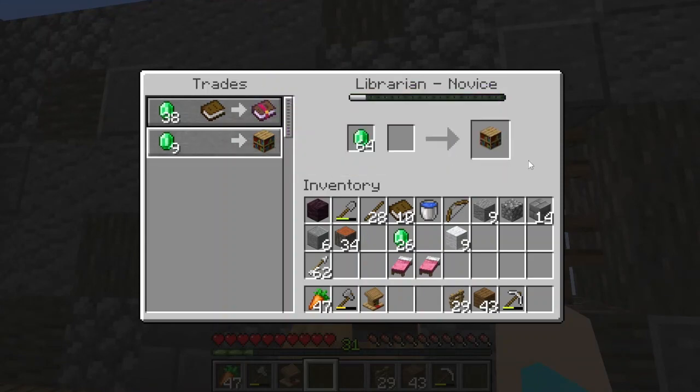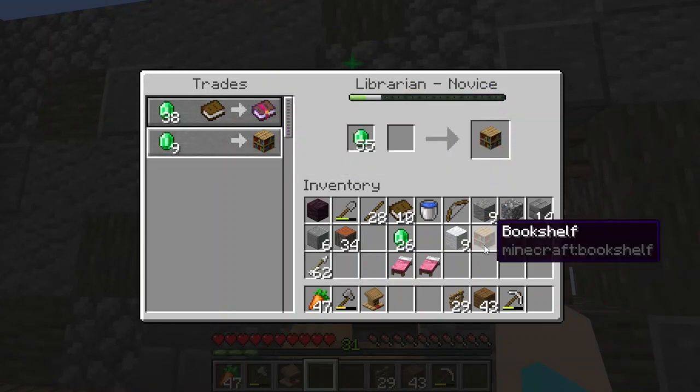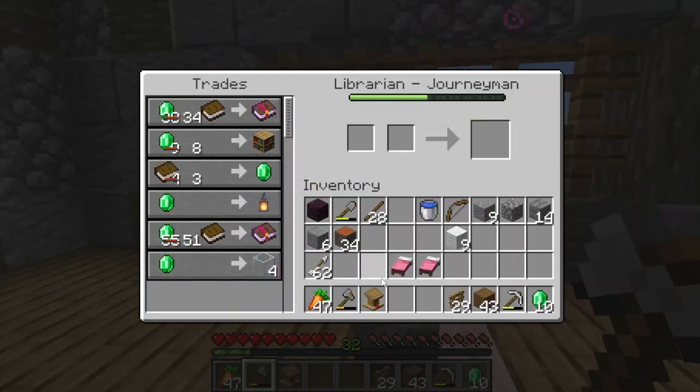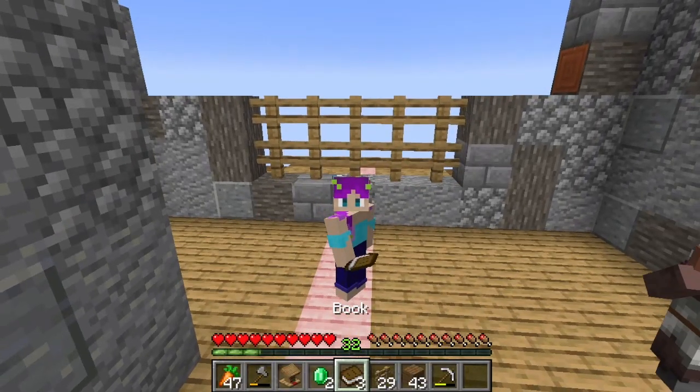Alright, we're locking it in. Level yourself up. There you go. Feather Falling four and glass — excellent.